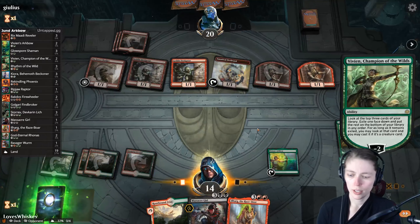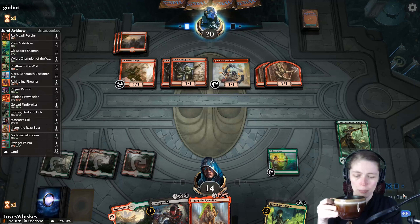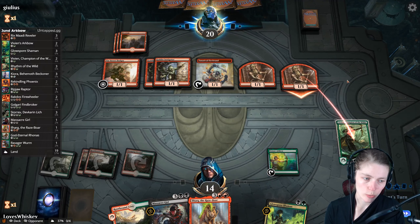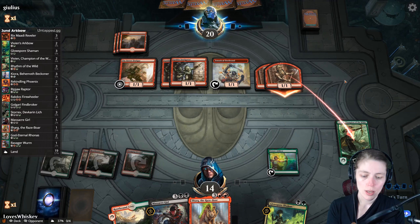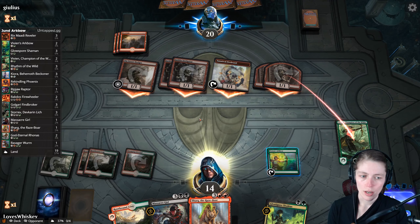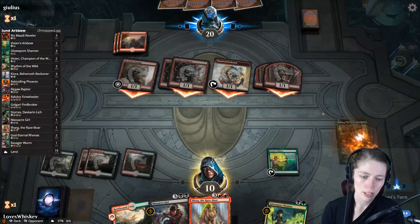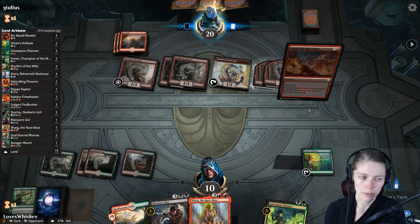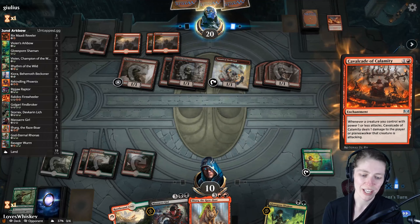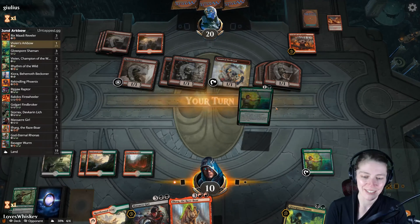Glow Spore Shaman — could be worse. Vivian soaks a bit. He wants to attack us with everything — she'll soak a bit, but we definitely need another black mana. We're going to have Ilharg out soon. Light Up the Stage — and Cavalcade of Calamity. Now we definitely need a black mana.